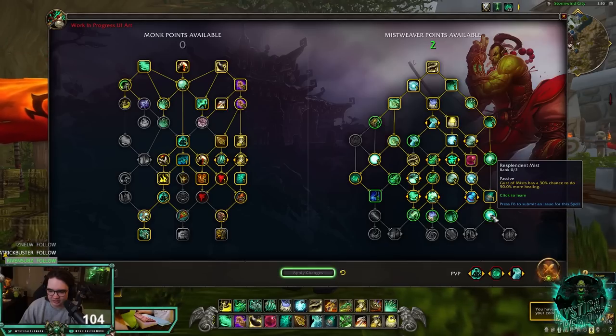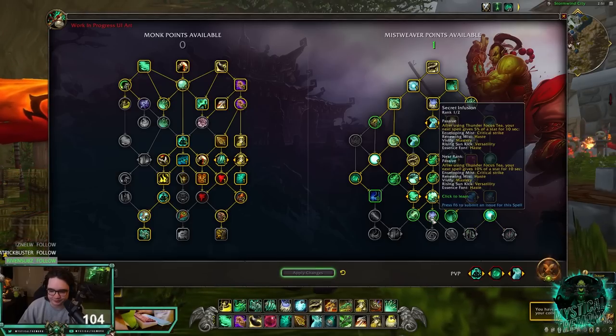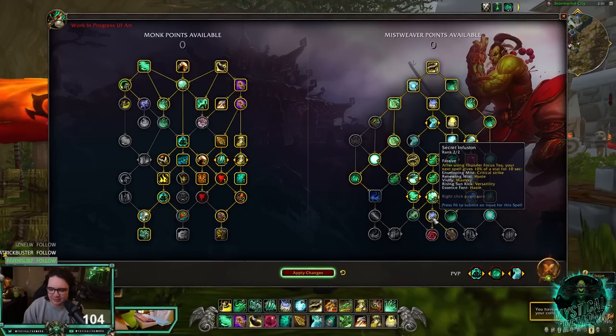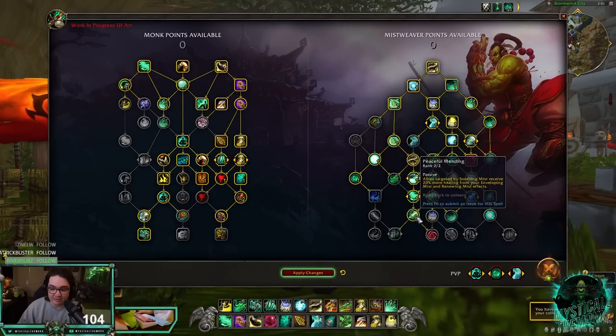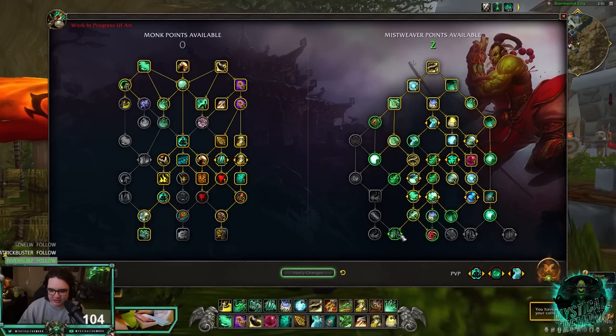Secret Infusion is back from BfA — after using Thunder Focus Tea, your next spell gets a 5-10% stat increase: crit with Enveloping Mist, haste with Renewing Mist, mastery with Vivify, versatility with Rising Sun Kick, or haste with Essence Font. Peaceful Mending makes allies targeted by Soothing Mist receive 10% more healing from Enveloping Mist and Renewing Mist — really good single target healing, definitely taking this for PvP.